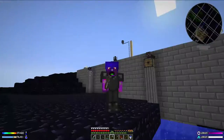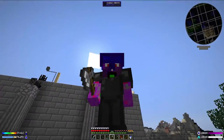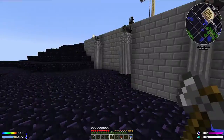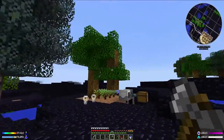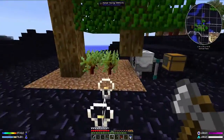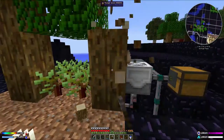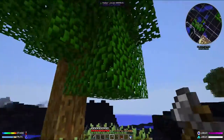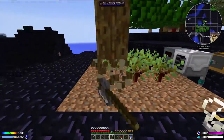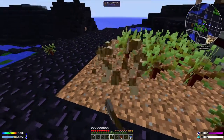Hey guys, welcome back to the harsh and unforgiving world of Pulse for NUMM. Last time we were working on a little tree farm here, but as you can see things have already gone wrong. This is mainly due to the fact that gravity happens in this world, so what we're going to have to do is come up with a better version of this little tree farm. Let me try and chop these down and show you what the real problem is.